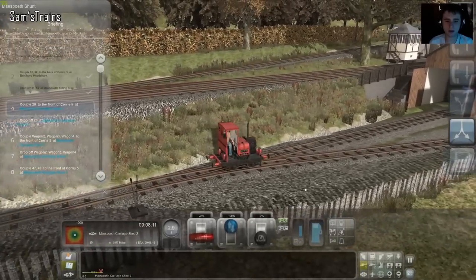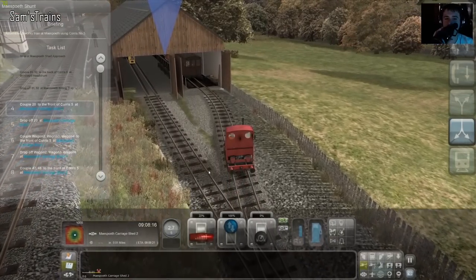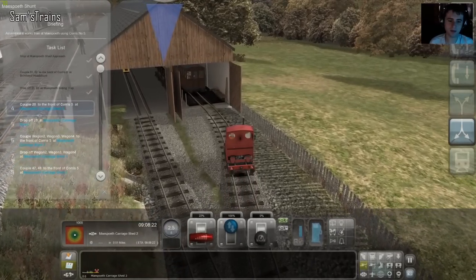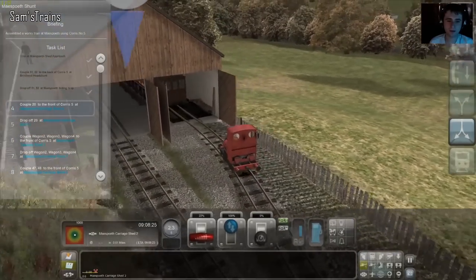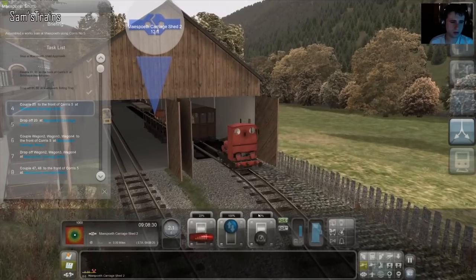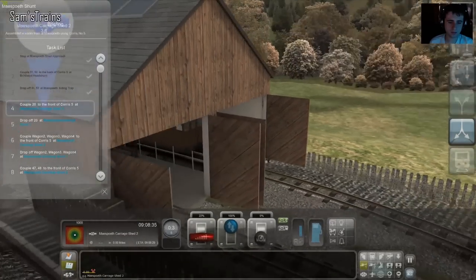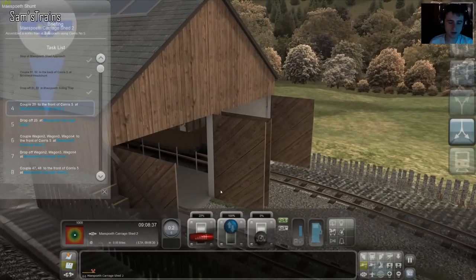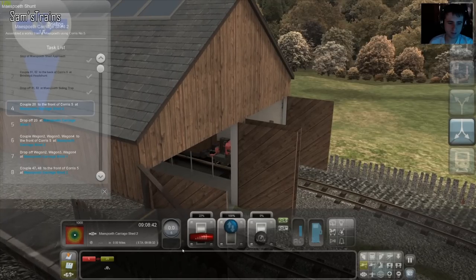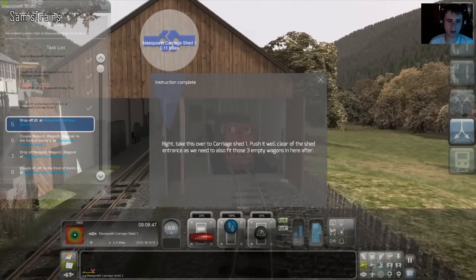Start bringing the clutch in — in fact I think we might just be able to coast. Too slow, let's give it a little bit of a hand. Okay, and then what are we doing — coupling. I don't really see what's going on but I've just got to get these coaches. Take this over to carriage shed one — yeah, I see.